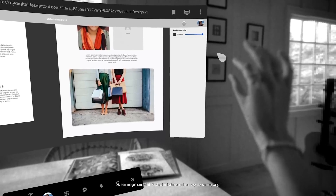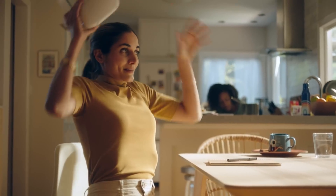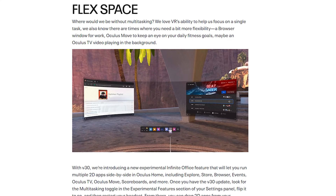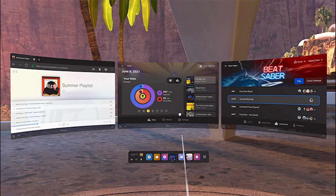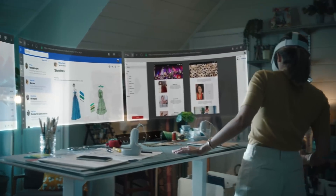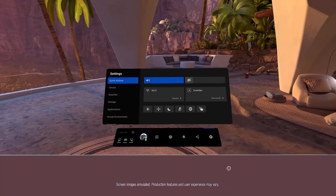Multitasking is getting a bump up in this new experimental setting. Multitasking is a big deal for a lot of people, and with Infinite Office the goal is to make working and doing productivity stuff in VR as easy as possible. This new feature will allow you to have multiple different windows open in front of you using different applications — you actually drag and drop these different apps, and you can have up to three different positions open at the same time.